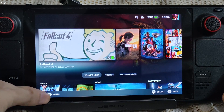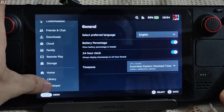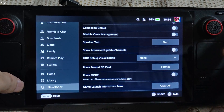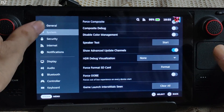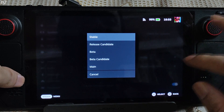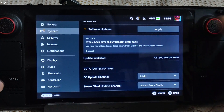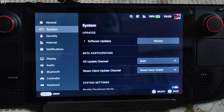This is SteamOS running in gaming mode. Tap on Steam, go to Settings, then Developer. Scroll down a bit and you'll find the setting 'Show Advanced Update Channels' — enable it. Now go to System, then OS Update Channel, and tap on the bar adjacent to it. From here just select Main. Make sure the Deck is connected to an internet connection. Check for updates and apply. Wait for the process to complete — the update has been downloaded.